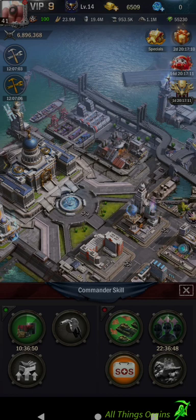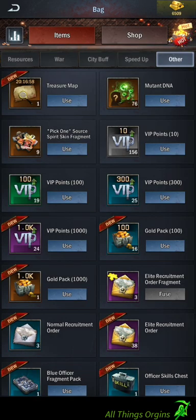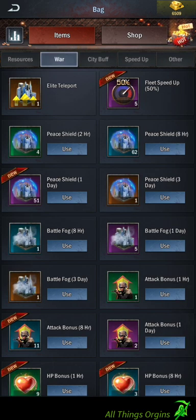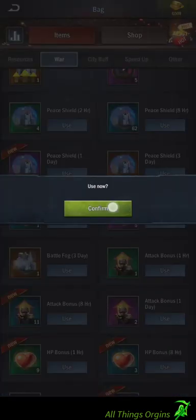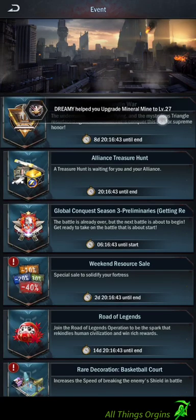Try to make sure your Age of Origins is responding. Go ahead and set any other buffs that you might have — attack bonus, HP bonus. And then you can come on in to Triangle Wars.